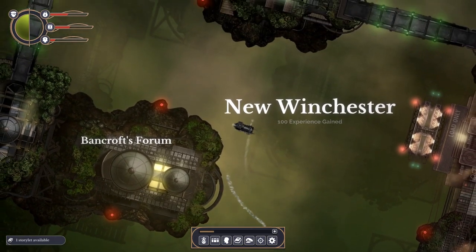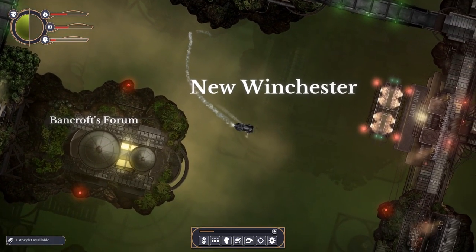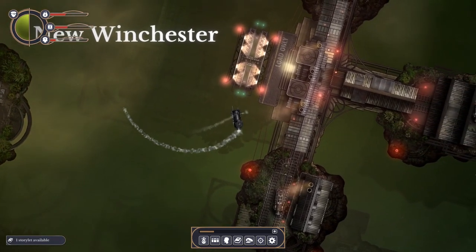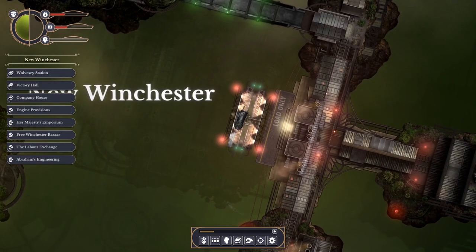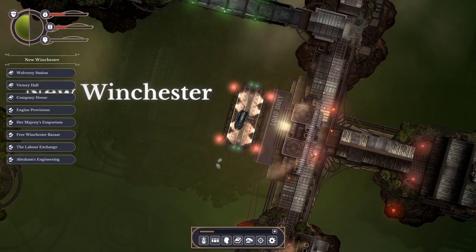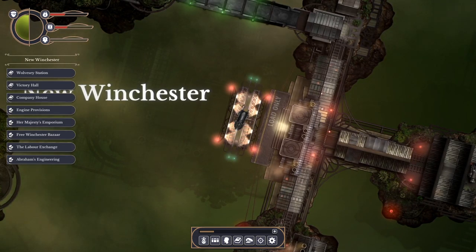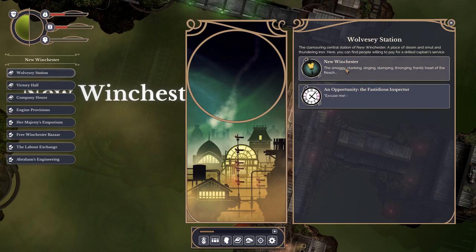Let's actually try and dock. It's a little rough and ready. A lot of these are all rail tracks because, of course, you are in a little railway carriage - which is a bit like A House of Many Doors, actually. We're in New Winchester, in Wolvesley Station. The clamouring central station of New Winchester, a place of steam and smut, and thundering iron. Here you can find people willing to pay for a skilled captain's service - just like the docks in the original game.